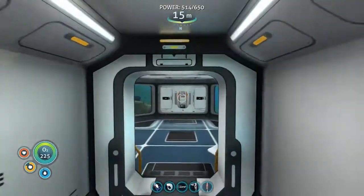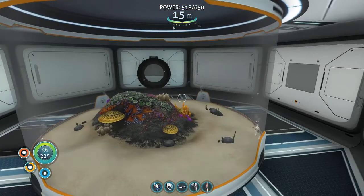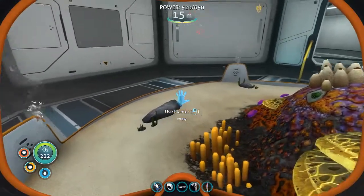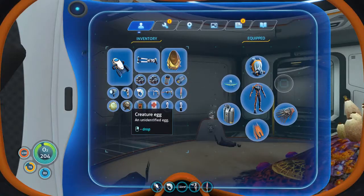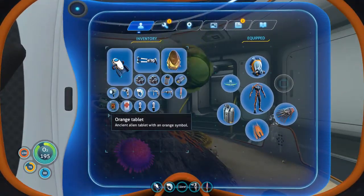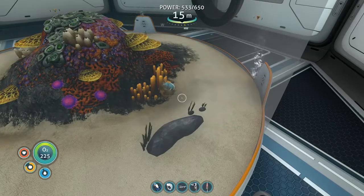It's down here past the water filtration system — this is in the shallows base. You can see I don't have anything in it yet; I just started fooling around with it when I got back from this mission. And later on you'll see I put some basic fish in it and it hatched a couple other eggs as well. So just drop them in there, and drop this other egg in there while we're at it. Let's see what that hatches into. I think the big one is a stalker egg, because I know those are all over the place around the kelp forest where the stalkers live.